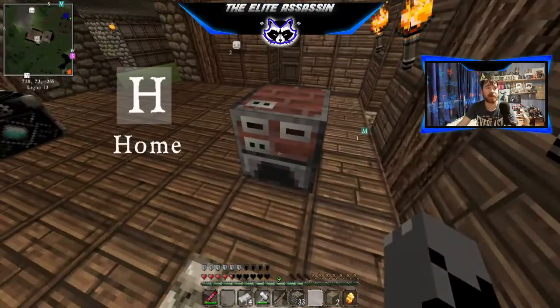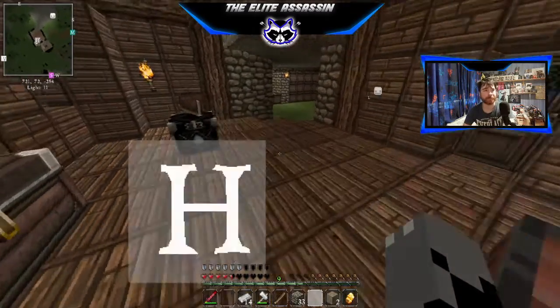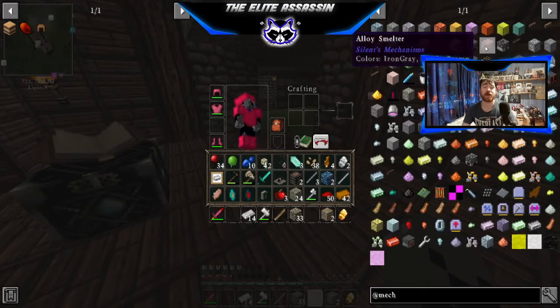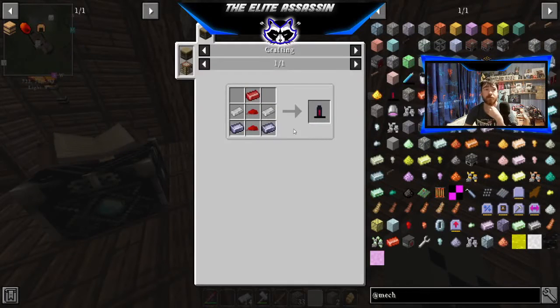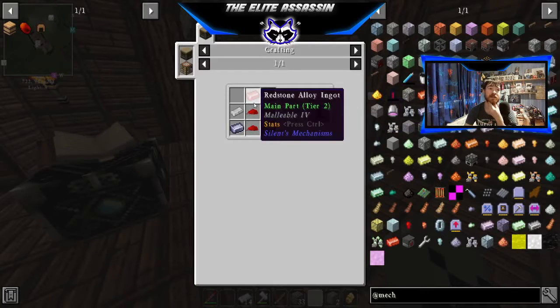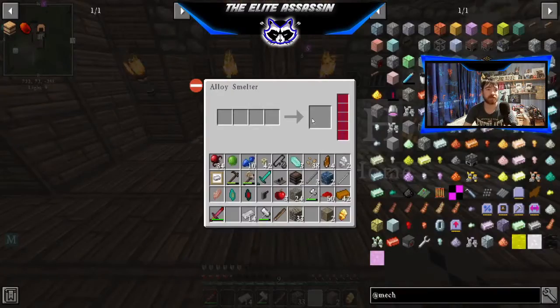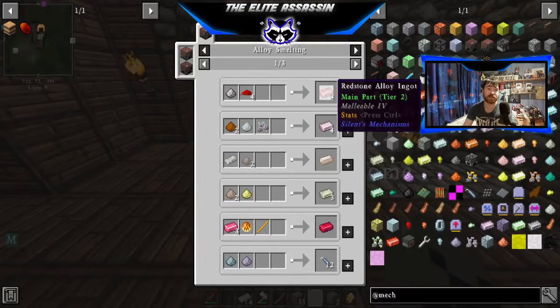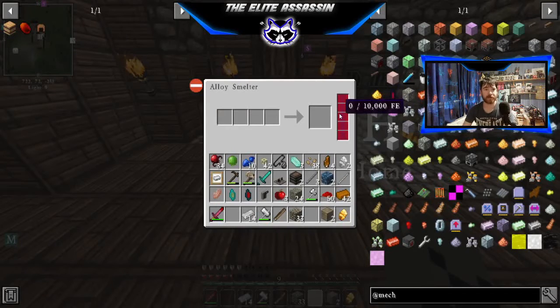The first part, I spent about 25 minutes searching across the internet how you get the alloy smelter to work, and I think I finally cracked it. I was looking all the way through these thinking it's all in order, the next thing along will be what I need to power it — it runs on FE, we're going to need batteries. But I realised you can't get redstone alloy without first powering that, because there's a redstone alloy and that's the only way you get it. You put iron and redstone into there and then it works, but our alloy smelter has no power.